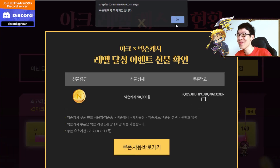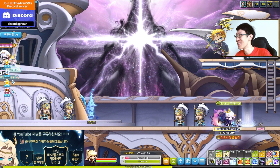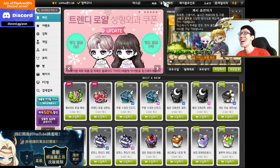Now let me redeem the Annex code. This is the Annex code over here — it's 50k Annex. Absolutely amazing. Let's get into MapleStory and go into the cash shop. I'm gonna show you guys — we're gonna get 50k Annex for free.